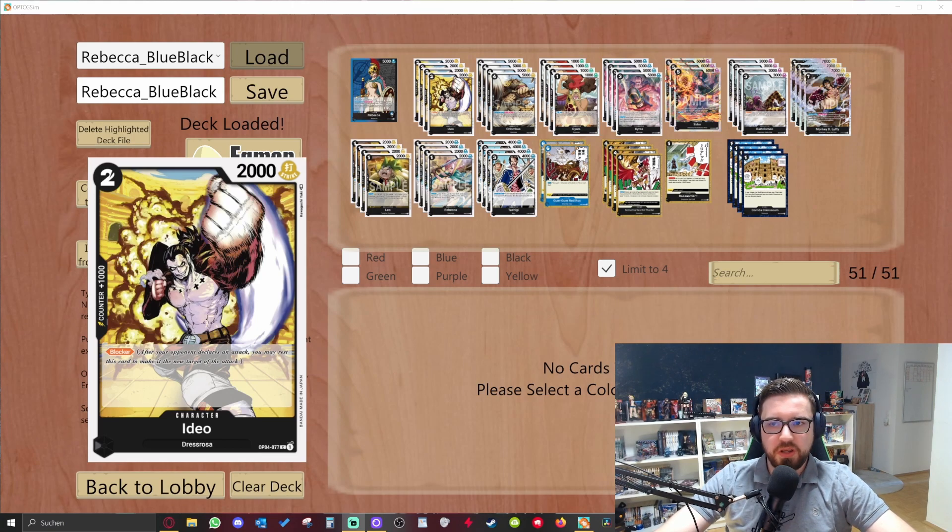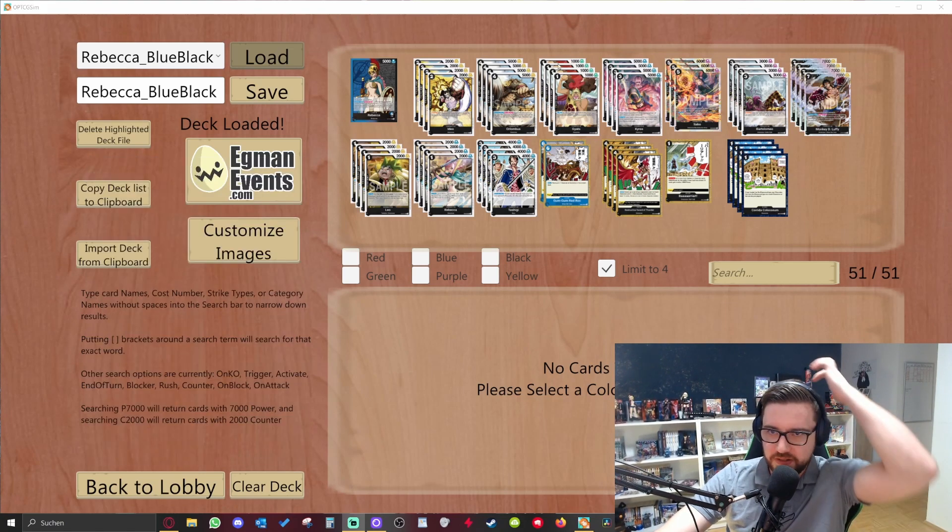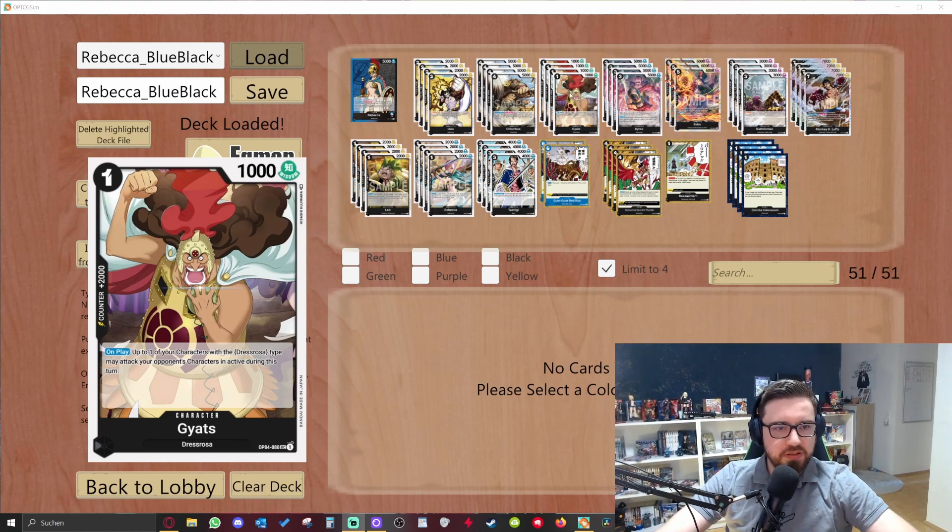We play four of the normal 2k blocker with two cost. It has one counter, so you can use it as a counter card from your hand. We also have a 2k counter card with a good on-play effect: you can choose one character type from your field and it can attack your opponent's character cards that are in active.